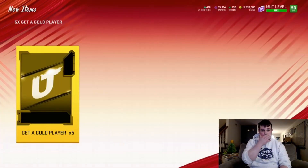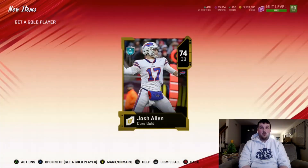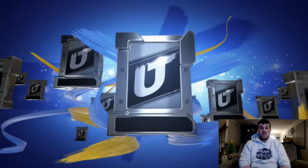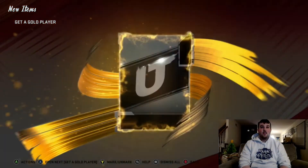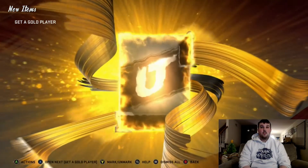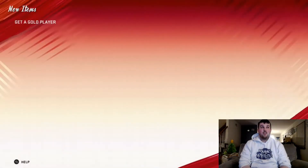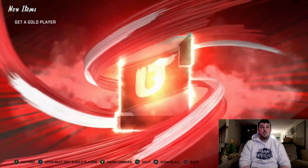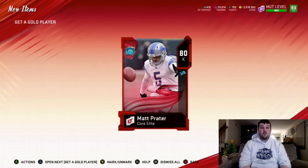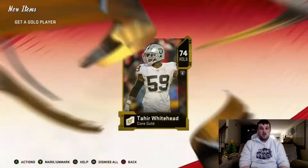Five more — if they're all golds or all trash we'll stop the opening. We get 74 Josh Allen, we get 75 Dante Fowler, and then we get a little Hayden Hearst action right there. We got a core elite: 80 Matt Prater — kicker, kind of trashy.